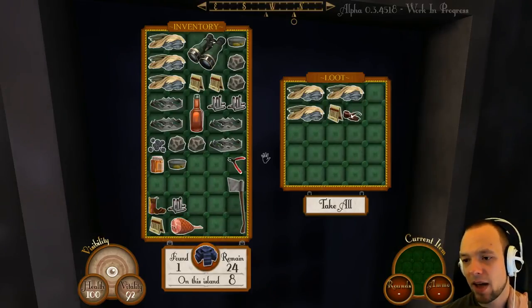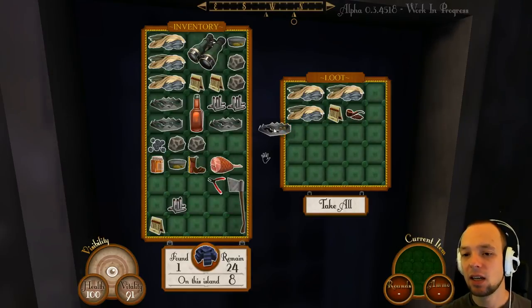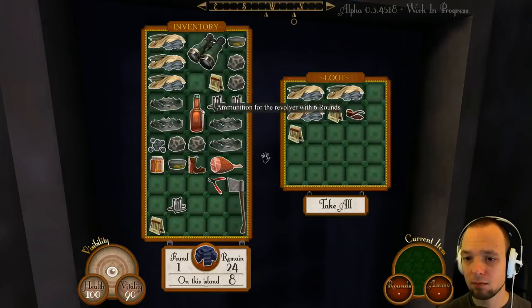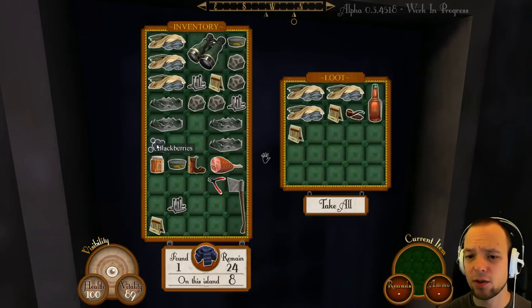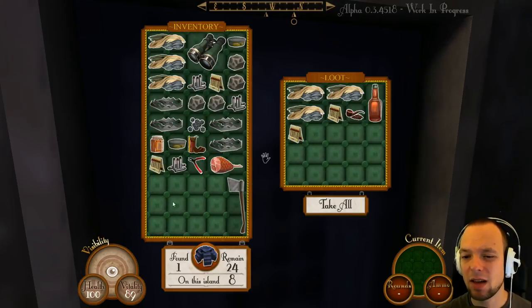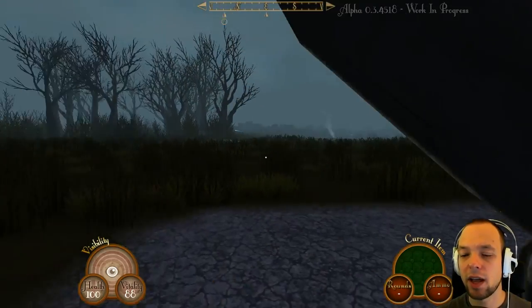I can reclaim things. Tobacco and pipe — put that here. Chocolate biscuits, I'll take those. The ham as well — I don't know when I'll encounter good food again. One matchbook is enough. We don't need whiskey — that takes too much space. I'm trying to make some space to make this happen. I don't know if it's enough, we will see. We gotta watch out for enemies.